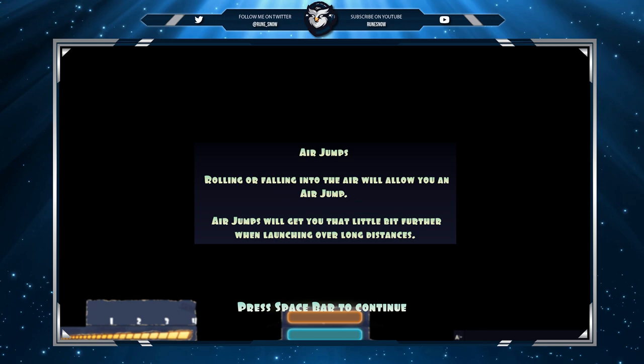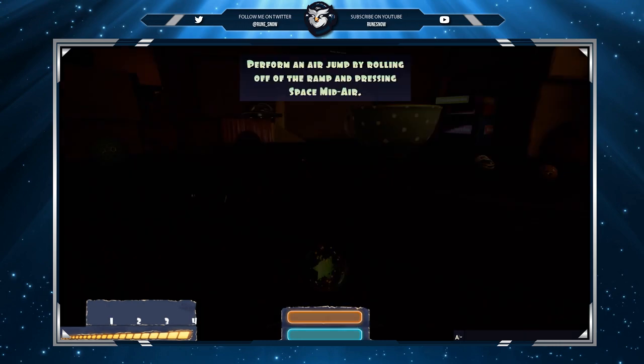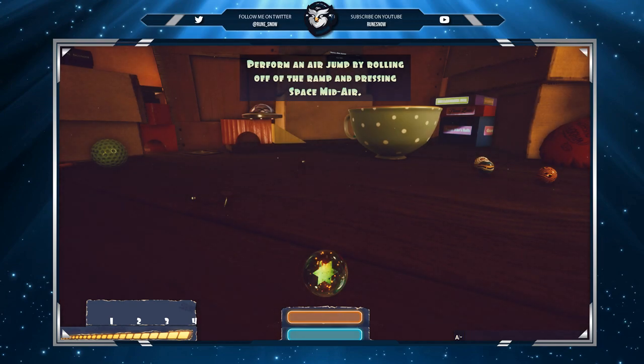Rolling or falling into the air will allow you to air jump. Air jumps will get you that little bit further when launching over long distances. So far I'm impressed with this. I'm glad they introduced a tutorial at the beginning of the game. Even if it is the basic controls that most people would use, it does identify what you do need to use, which in some games I've been playing recently don't even show that.